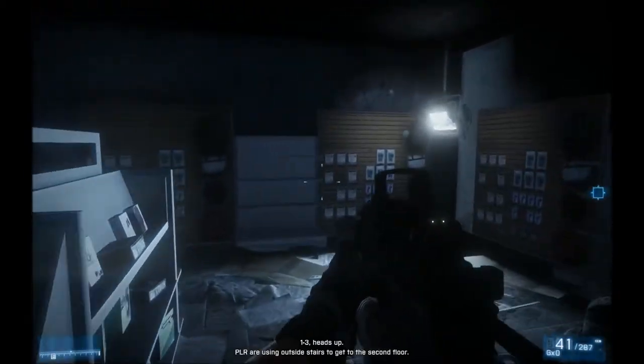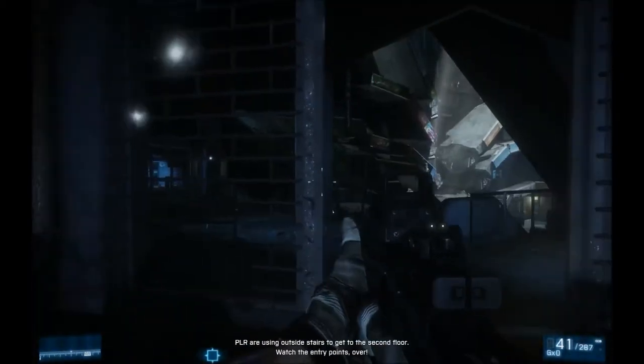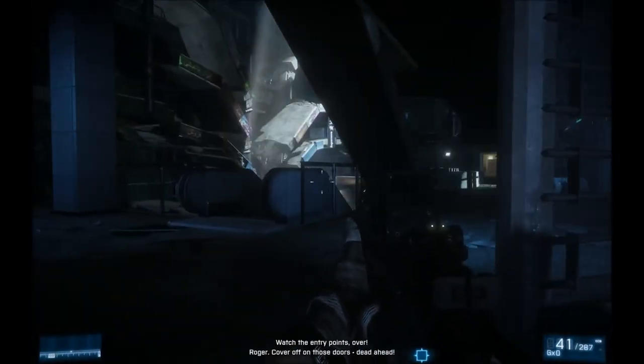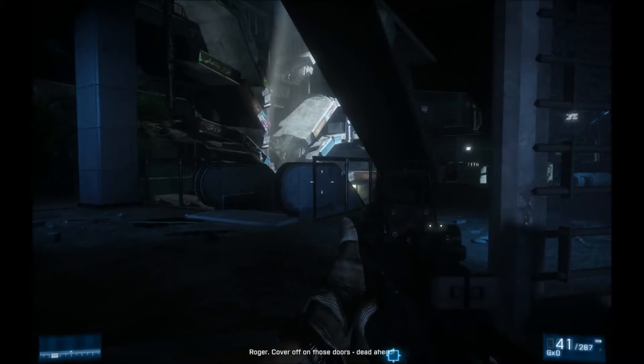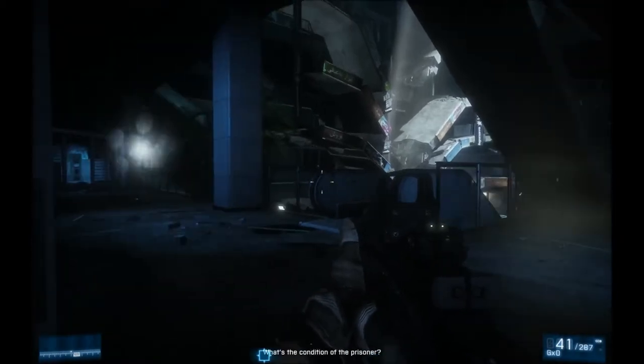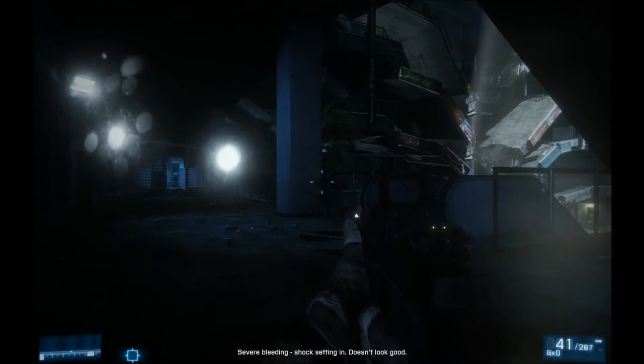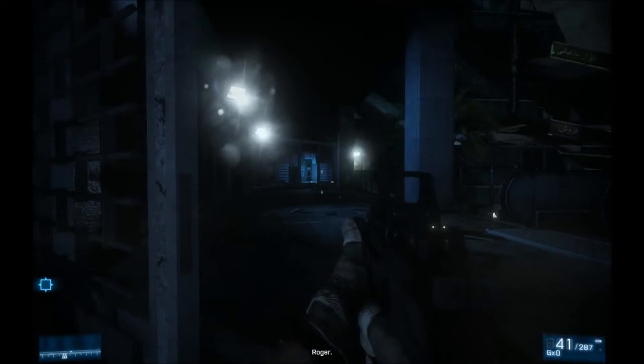PLR are using outside stairs to get to the second floor. Watch the entry points. Over. We're being told — Roger. Cover up on those doors, dead ahead. Watch the condition of the prisoner — severe bleeding, shock setting in, doesn't look good. Do not let him die. You read me? Keep him alive. Roger.